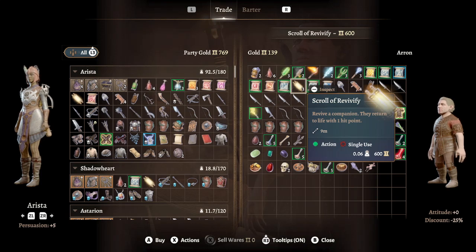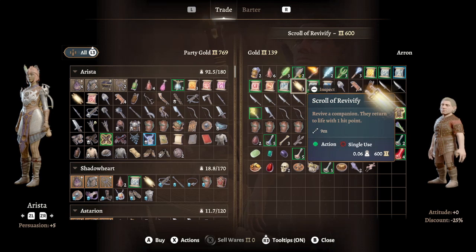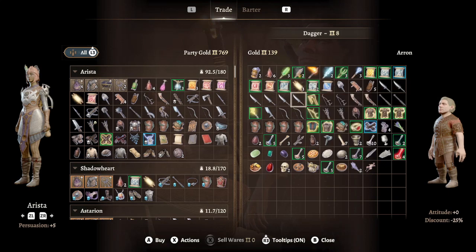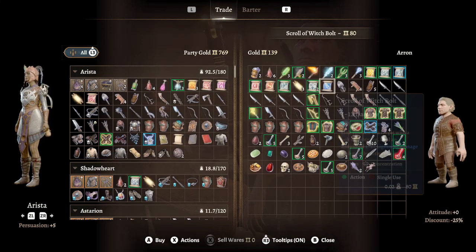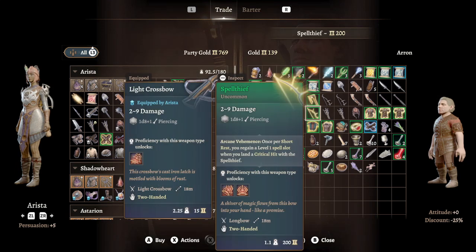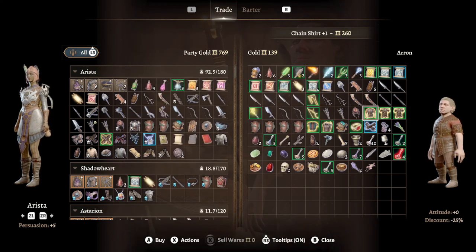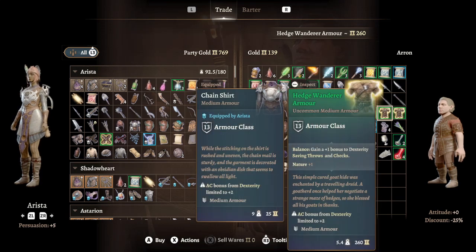Welcome back to Baldur's Gate 3. In the last episode we found this druid campsite, and now I'm maybe buying stuff from them. I only have so much gold so I want to peek at what everything is before I commit to anything.